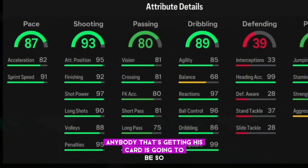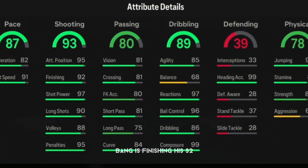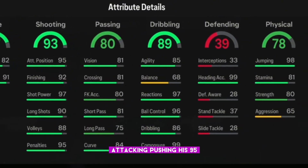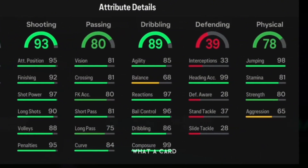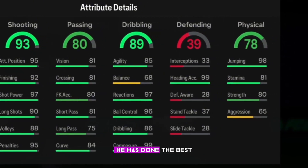Anybody that's getting this card is going to be so, so happy. Anywhere in the box, bang — he's finishing at 92, are you insane? Attacking position is 95. What a player, what a card, what a promo, man. EA has done the best.